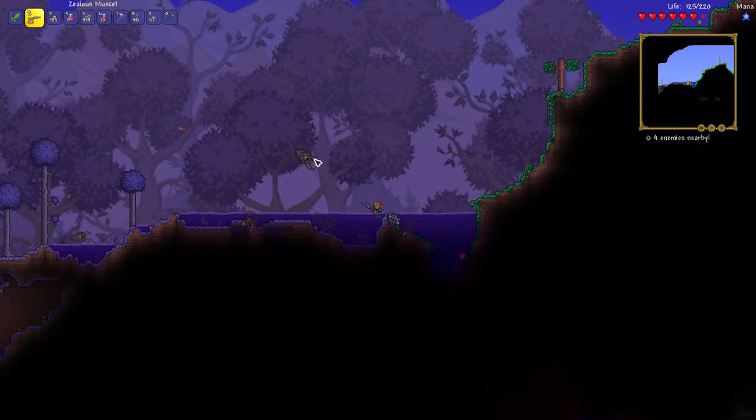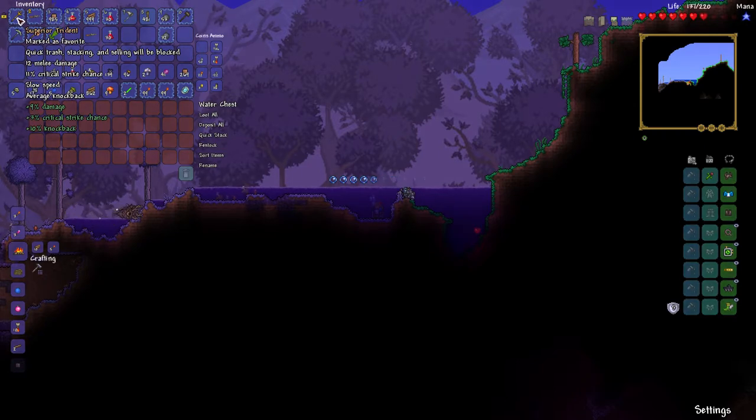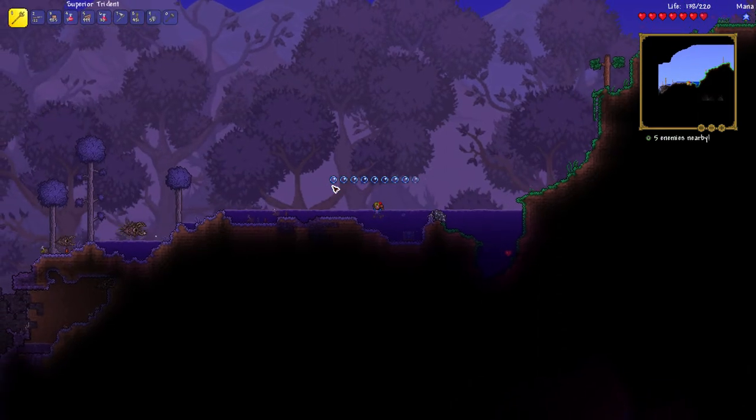To get a trident, you have to look in water chests. Water chests can be found in the water — most of them are in the ocean, but you can also find them in pools of water. So if you are looking for a trident, look in pools of water or the ocean, and one of the items that can drop is the one and only trident.